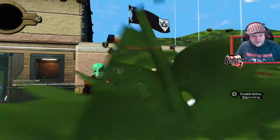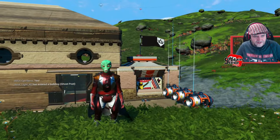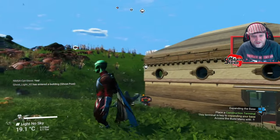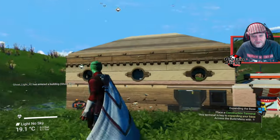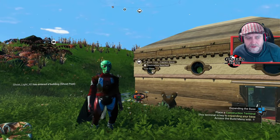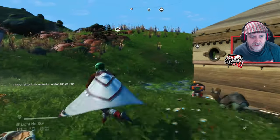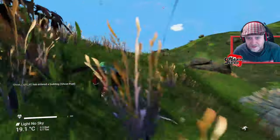Oh look, Ghostlight has entered! Ghostlight's somewhere on the planet putting down a base, that's pretty darn freaking epic. Oh cool, there's something over that way — there seems to be a message beacon over there. I'm going to head towards there anyway because we've got a mission now people. Our mission is to try and find a relic site and dig up some treasure. I'm going to head this way and see what that message is.